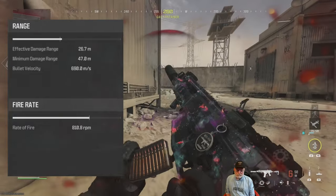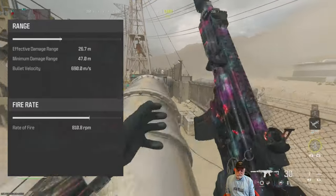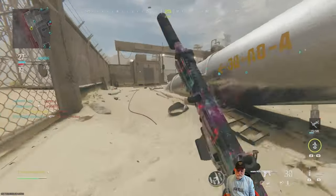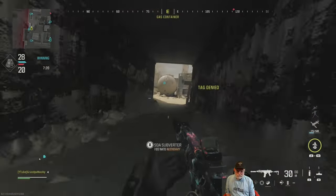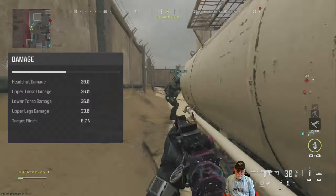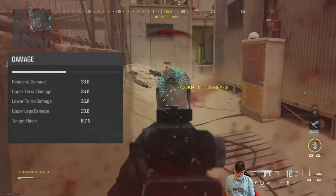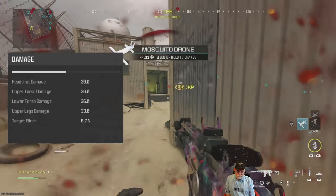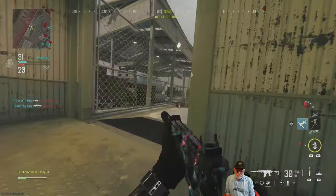Ironback has entered the lobby. The range is excellent at 26.7 meters, the rate of fire is 810.8, and you're strafing side to side like a hockey player. The damage is middling, but with that fire rate you get a very fast time to kill — especially if they can't get a bead on you.